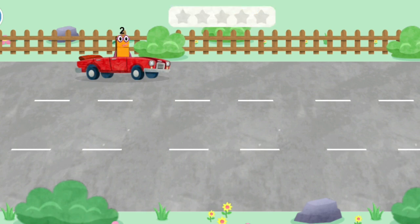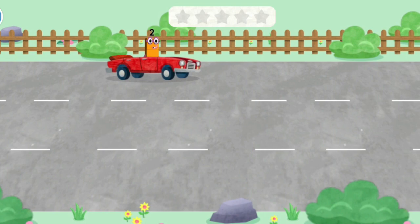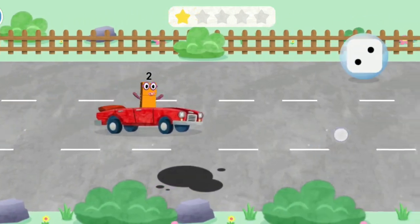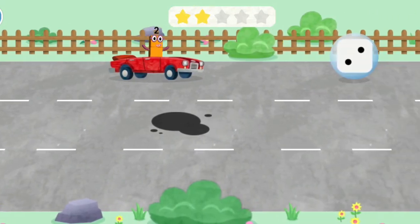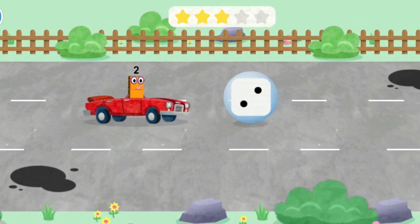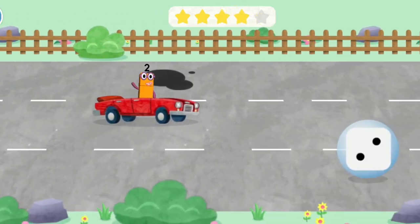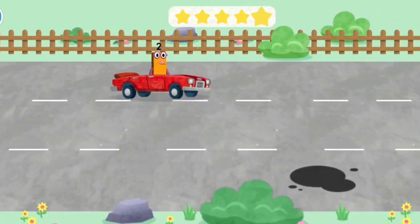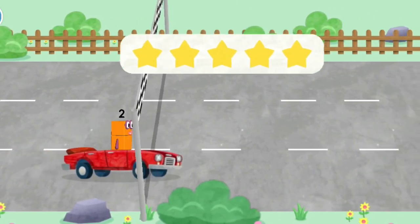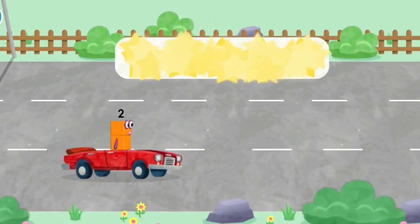Try to pick up the pictures which match the Number Block's number. Two! Ready, steady, race! Two — hooray! Two — spot on! Two — well done! Two — yay! Watch out for the obstacle — that's right, you did it!